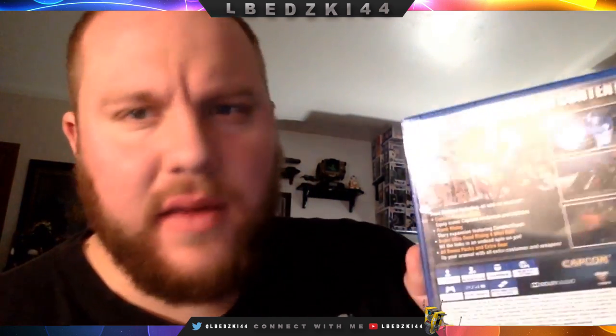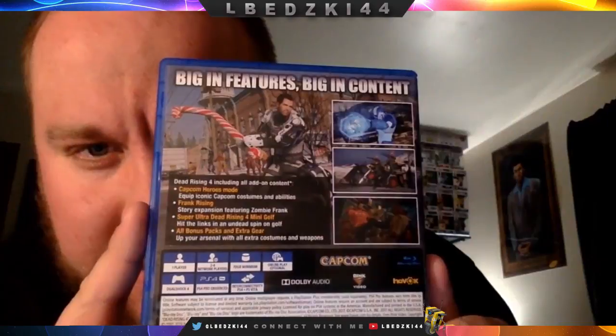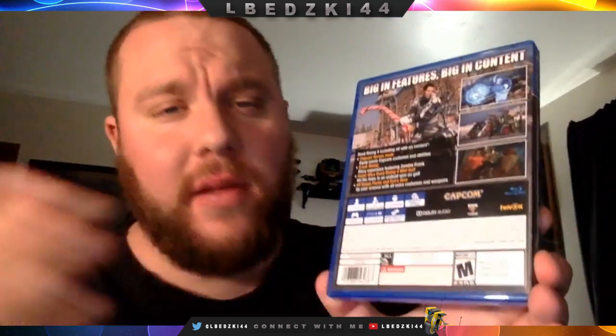It includes all add-on content: the Capcom Heroes Pack with costumes and abilities — Mega Man is one of them, which is kind of cool. Then there's Frank Rising, a starting expansion featuring zombie Frank; Super Ultra Dead Rising 4 Mini Golf; and all bonus packs with extra costumes and weapons. It's one player, two to four network players, and 70 gigs.